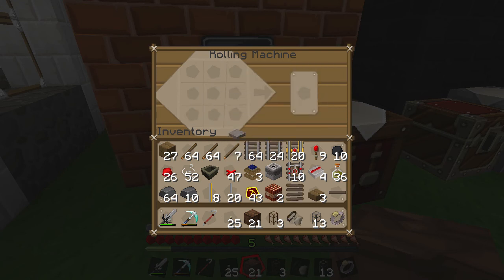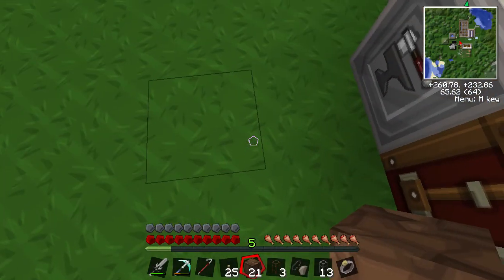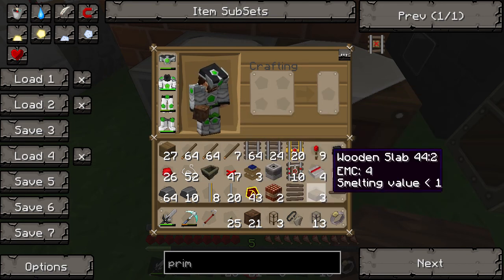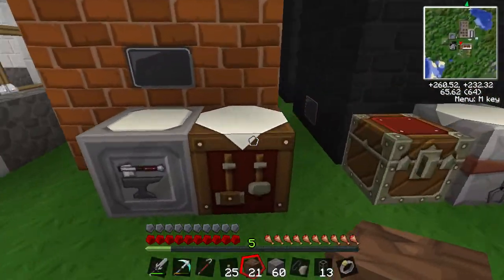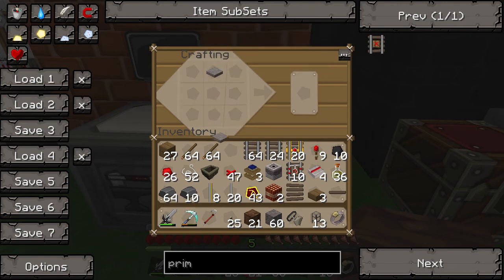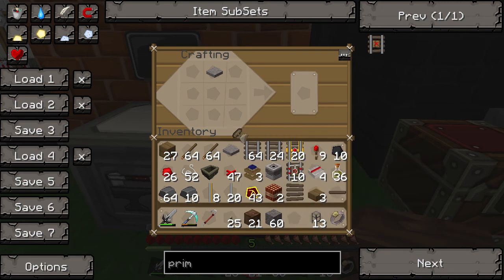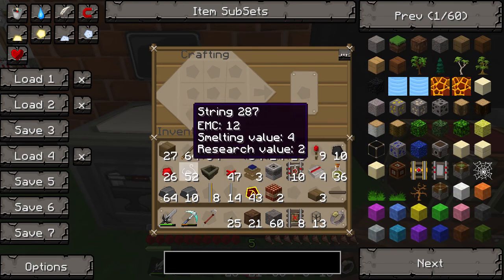We've already made the rails. Where has that pressure plate gone? I've just lost the pressure plate — are you serious? Okay, pressure plate on the top — I made another one just in case it bugged out again. Then Flint and Steel at the bottom, rail bed in the middle, and your standard rails on the outside. There we go — priming track!